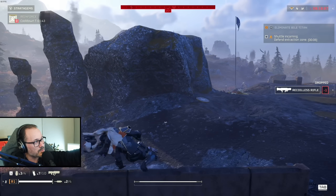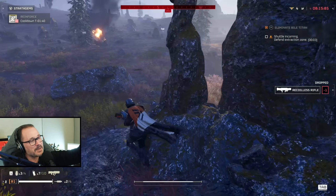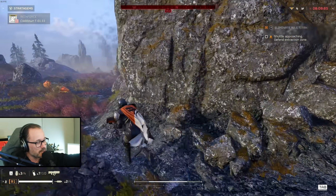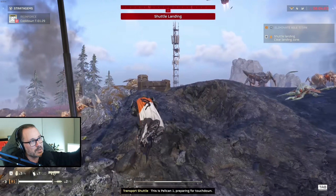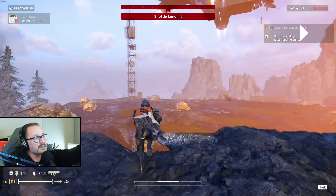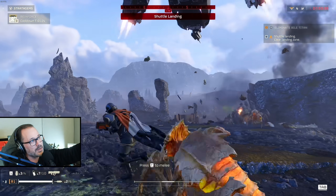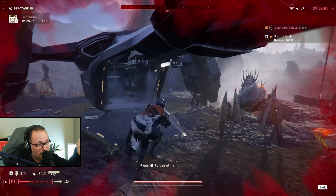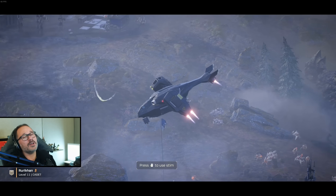Back to resuming the extraction — five seconds to survive. I'm not even attempting to take out the heavy because we just need to leave. You don't have to kill everything — you just have to stay around the extraction zone. Once the pelican lands, you can go inside. Very important: do not stand in the landing area or you'll be a pancake. Stay away from the jets because they deal damage and burn. Clear a corridor into the door and go in. Congratulations, hell diver — you've completed your assignment.